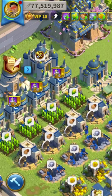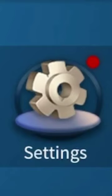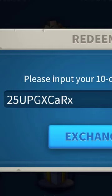Today we got some gift codes for you. Click your profile picture, click settings, and then click redeem. Now all you gotta do is copy paste this code and you're going to get some freebies here in Rise of Kingdoms.